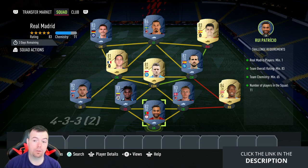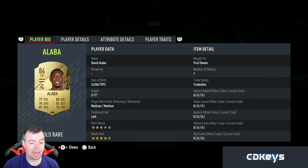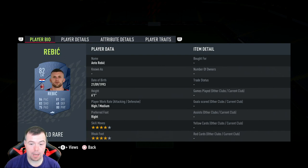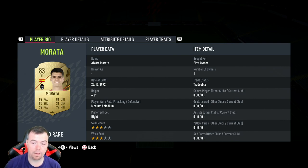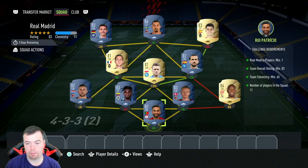Mix of 84s, some 83s, 82s, and 81s. Patricio at 750 coins is the cheaper of the two goalkeepers. Alaba is 4.2k as your Real Madrid player. Kjaer is 1.3k, Zapata 950 — the cheapest 83 out of position. Rebic 750, Zielinski 700, Fabián 900, Rabiot 700, Morata 950, Ibrahimovic 3.4k — you can use him or Llorente, doesn't make much difference. Gosens is 1.3k.